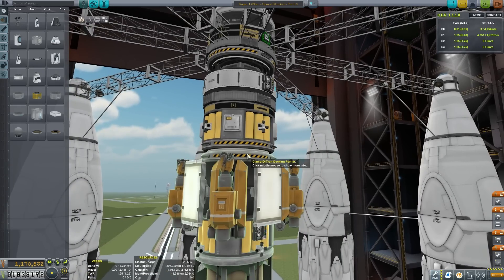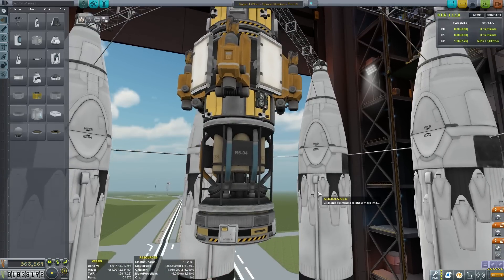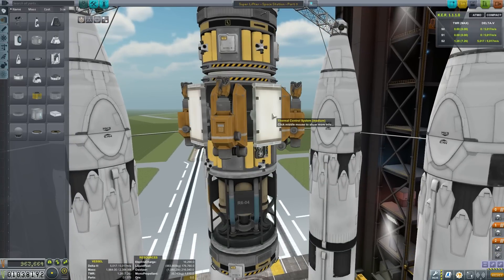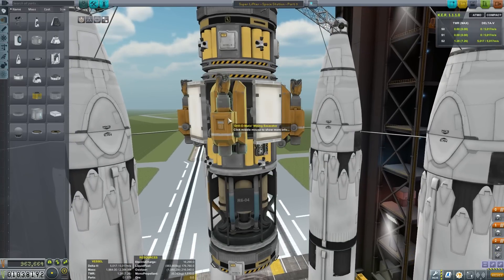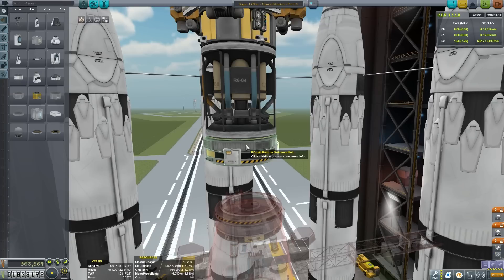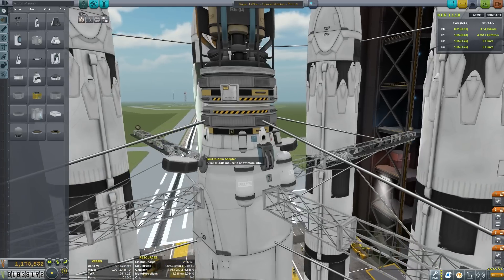This brings us down to our next component, which is our drilling platform. We want this to be portable as well, so it's got another Clampertron docking port underneath. At the top we've got four medium thermal control systems, four drills on top of a large ore tank, another large RCS tank, a flight unit for Kerbal Engineer, RCS thrusters, a Convertitron 250 for processing ore, another remote guidance unit for autonomous control, more emergency solar panels, a battery, and of course another docking port. Check out the previous episode if you need to know more about mining.